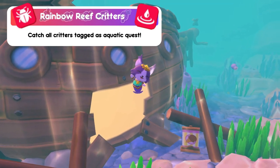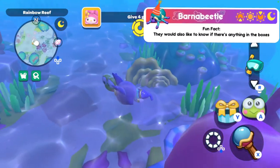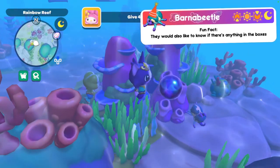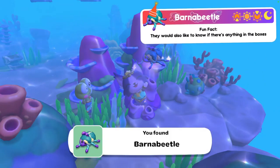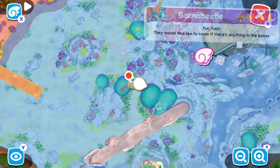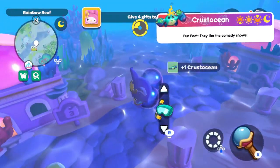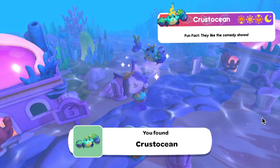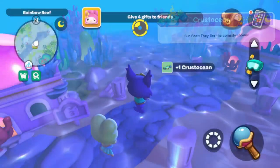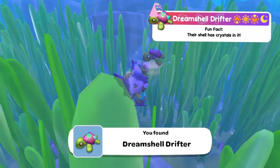Now we're moving on to Rainbow Reef critters — don't forget your bubble wand. Starting with the banner beetle — found at all times but I found mine at nighttime. Go to Mount Hothead's pier, swim towards the pirate ship but stop once you reach the four blue rocks. They tend to hang around this area and where the three boxes are in between the one blue rock and the four blue rocks. Next, the crust ocean — found at all times but I found mine at nighttime; they tend to be located on the path around the comedy club between the cozy island bridge and the comedy club. The dream shell drifter — found at all times but I found it at nighttime in the kelp maze.